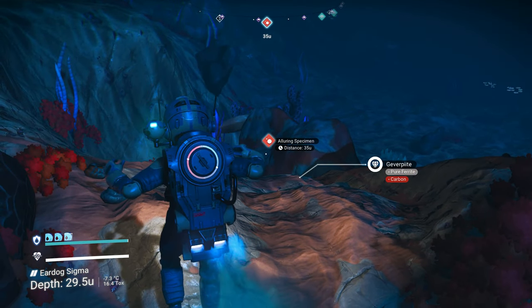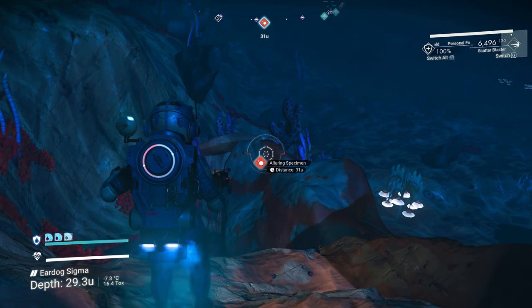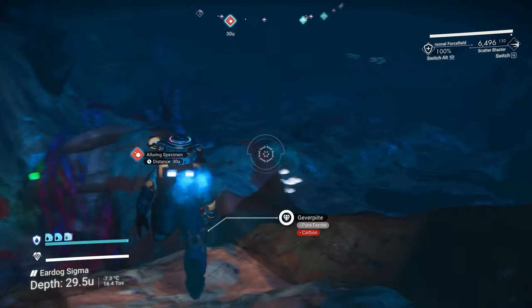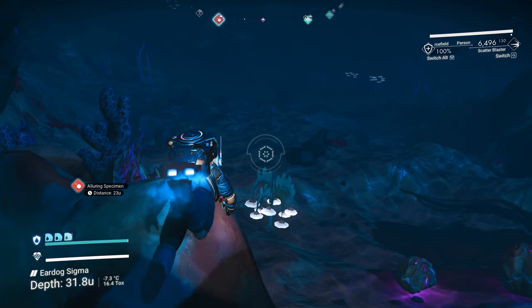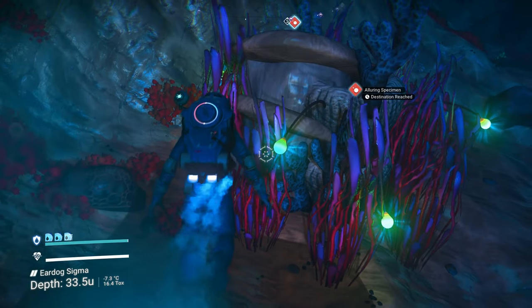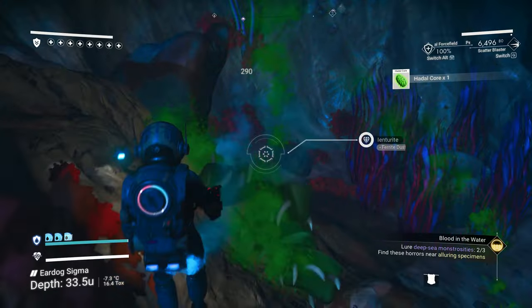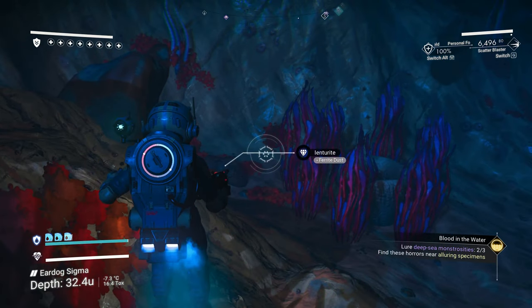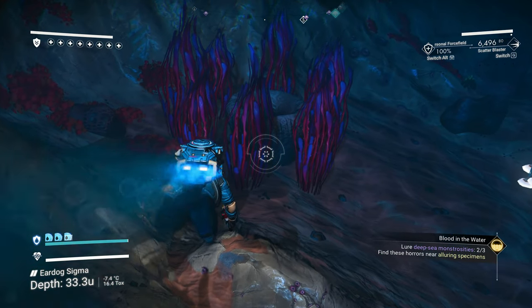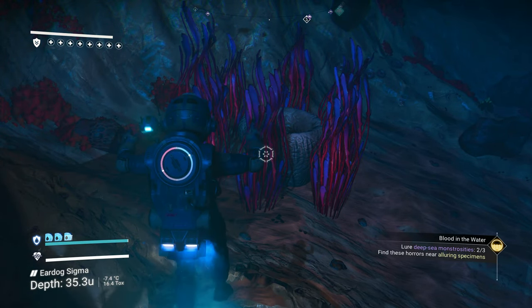All right, here's an alluring specimen. Scatter Blaster. There he is. Shoot him with the Scatter Blaster — if he pops out, that's it. That's how you do a deep-sea monstrosity.